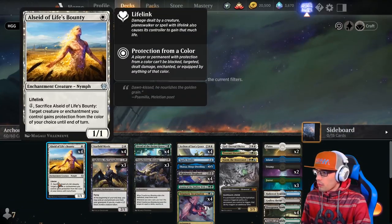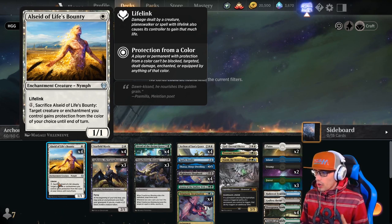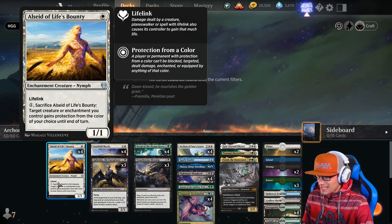Our deck starts off with four one-drops: Alcet of Life's Bounty, an enchantment creature that's a 1-1 with lifelink. You can pay one and sacrifice it — another target creature or enchantment you control gains protection from the color of your choice until end of turn.